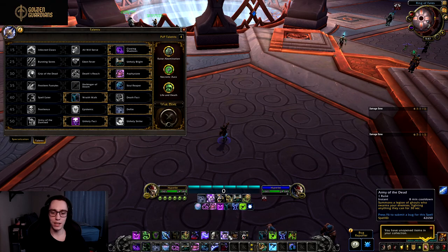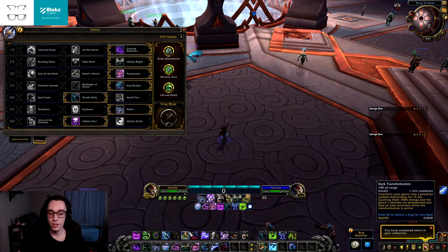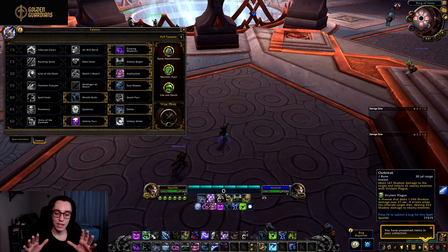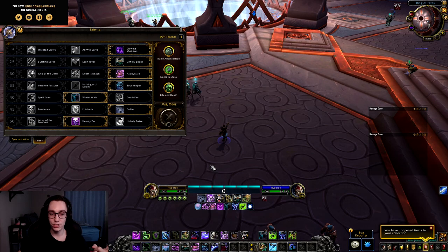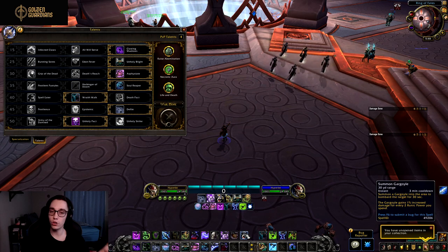Unholy DK might have the most non-repeat abilities to press in an opener of any class I play: Army of the Dead, Unholy Strike, Soul Reaper, Unholy Blight, Gargoyle, Dark Transformation — and that's before applying any wounds — then Apocalypse, plus Outbreak. That's eight abilities just on opener. It would be nice to condense some by taking them off the global cooldown. Most notably I'd love Dark Transformation off the GCD, and since Soul Reaper is now a damaging ability that no longer makes sense, I'd like Gargoyle to be off the GCD instead.